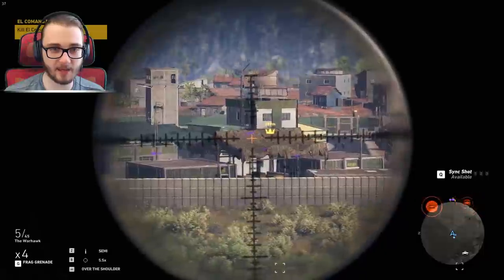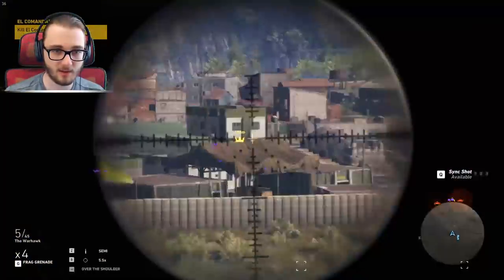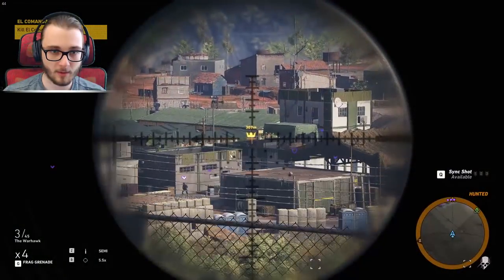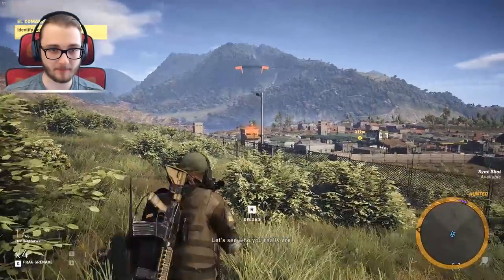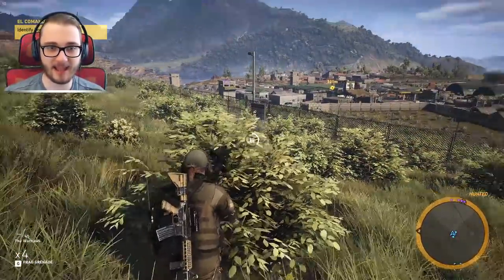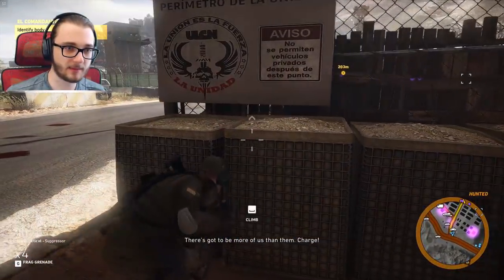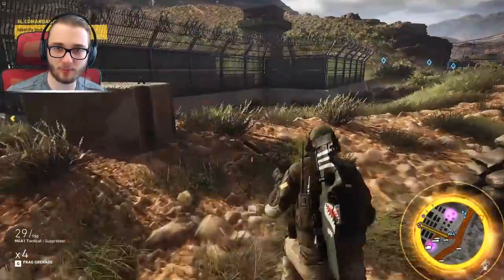Are you kidding me? El Comandante, big boy — where are you hiding in a building from us? Can you stand next to a window so I can just pop you nicely? No? You god damn bastard! Yes — oh my god, we did it! We goddamn did it! Can you believe that guys — we have managed to take out El Comandante! But now we have to go identify his body. Is this a joke? Oh, we gotta go through the main gate — this is not fun, not a big fan of going through the main entrance, but I think we can loop around potentially.